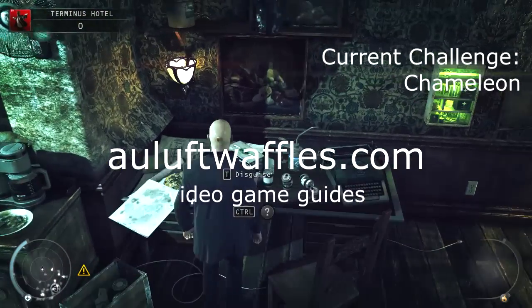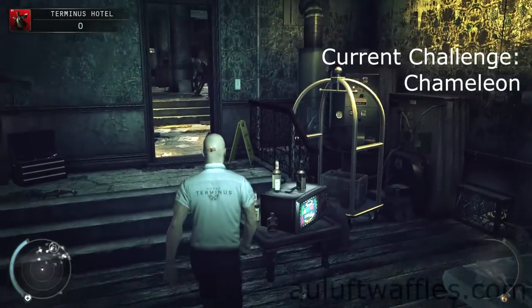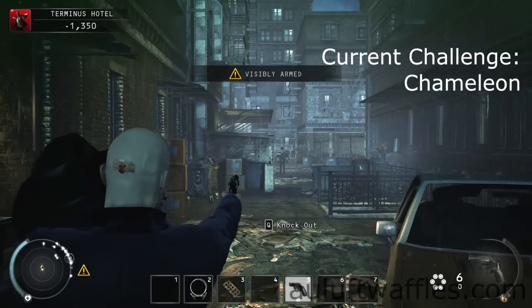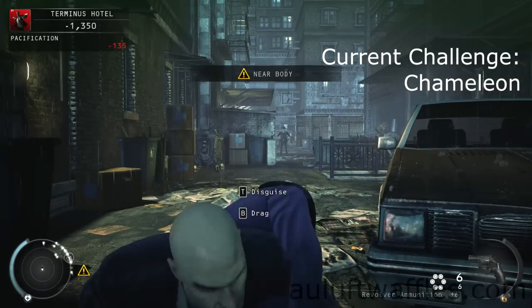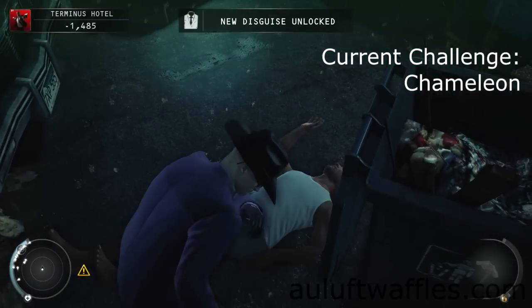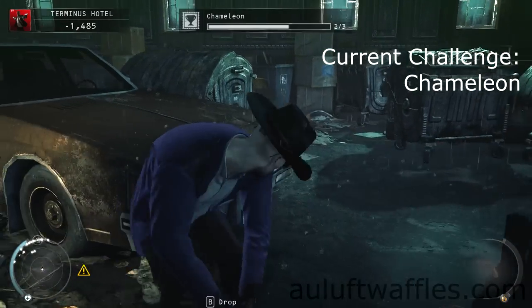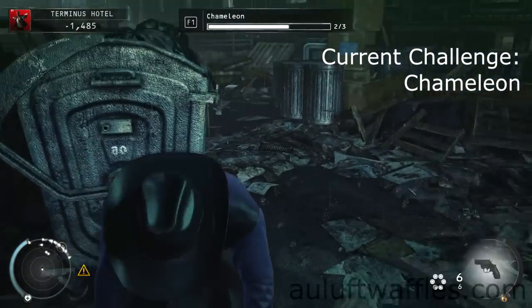For the Chameleon challenge you just have to find and take all the disguises available in this mission. The cleaner outfit was just at the start of the table. Here you can just get any guard. I decided I failed a mission at some stage — I wasn't supposed to be spotted, so I just took him out and took the guard's disguise.